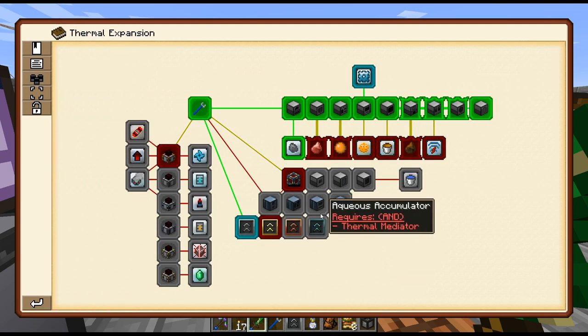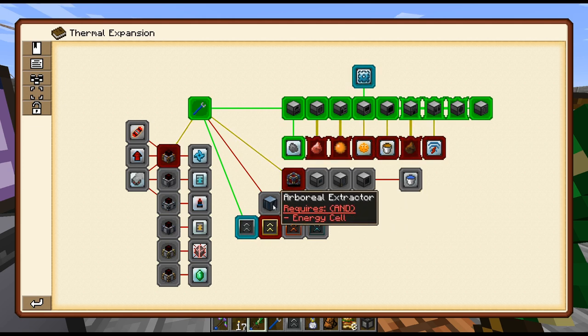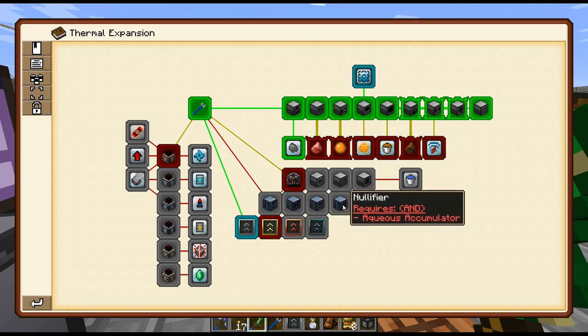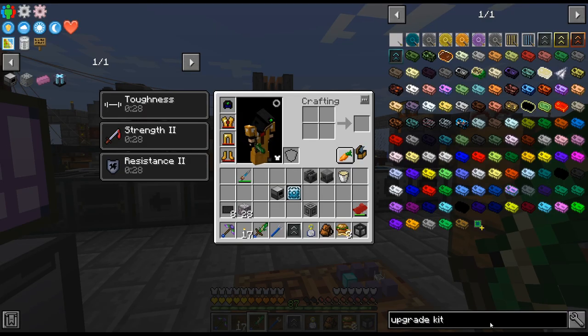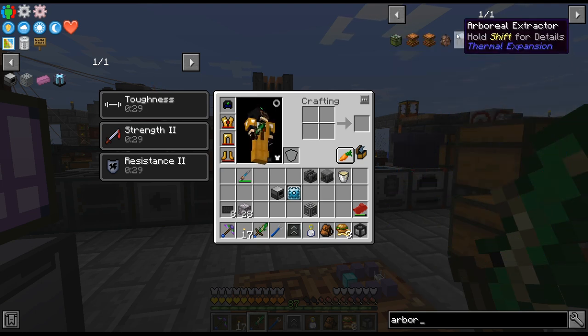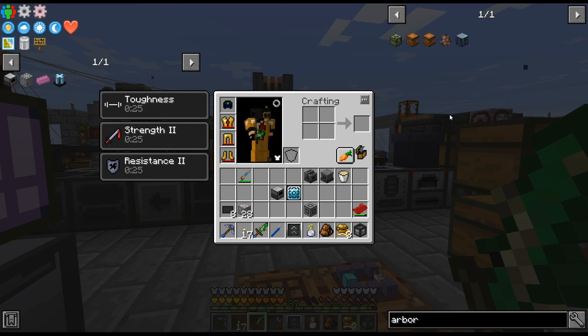There is that. Arboreal extractor — I actually don't know what that's for. It's kind of weird that they're locked behind this. Getting distracted, but what is that? Something with trees, obviously. Extracts fluid from a tree. Alright, good to know. I'm sure we will need it at some point.